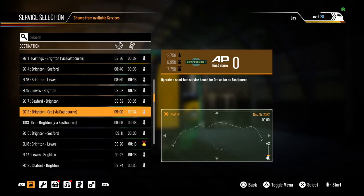Hello Legends Clan, welcome back to another Legends Gamer video. Today we're back with another Train Sim World video, doing another Southern Rail Lines service. We're going from Brighton all the way to Ore via Eastbourne. Hope you guys are doing amazing, happy Tuesday, and we're going to hop right into it.